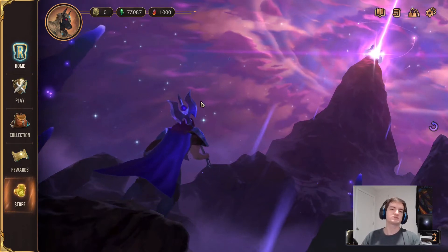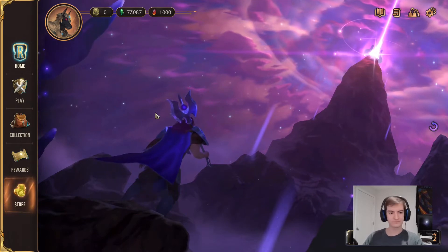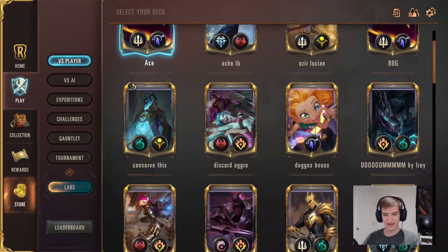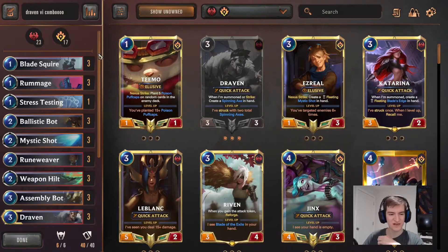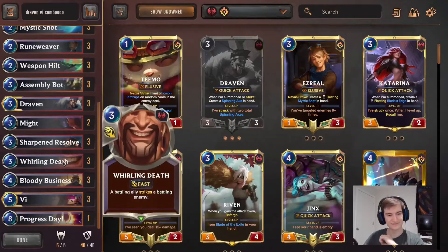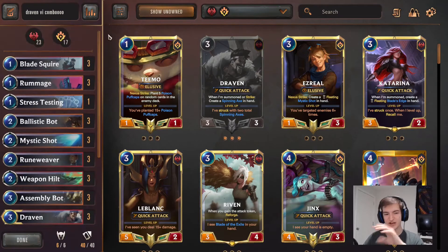Hello everybody, it's FurMuxes, and welcome to another Legends of Runeterra video. In today's video, we are going to be showcasing a champion we have not showcased before in a very fun combo deck. We're going to be playing some Assembly Bot, Draven, Vi combo. This deck is working to one-shot your opponent.